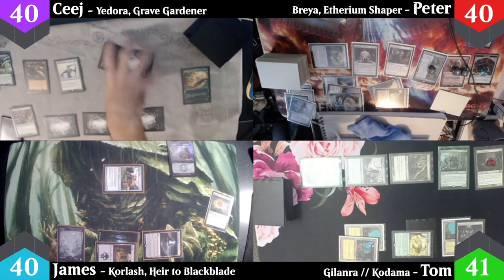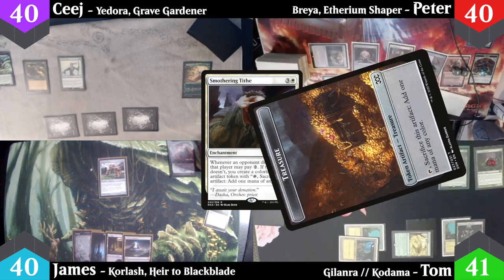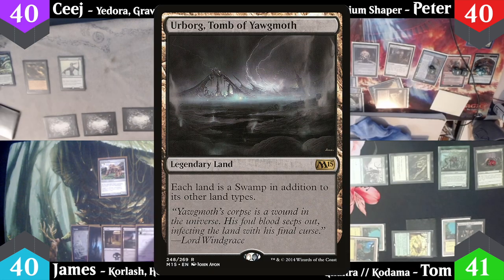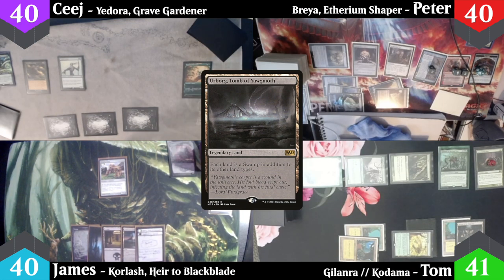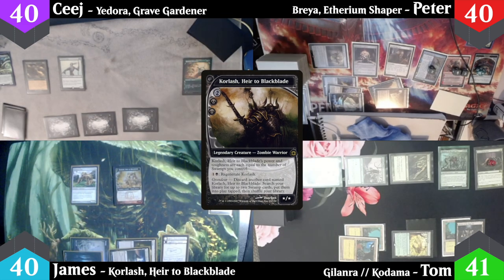James goes to start his turn, draws triggering Smothering Tithe which he does not pay — Peter gets another treasure token. James plays the Urborg Tomb of Yawgmoth as his land, then casts Corlash Heir to Blackblade from the command zone. He's a 5/5 with regeneration — pretty sick.